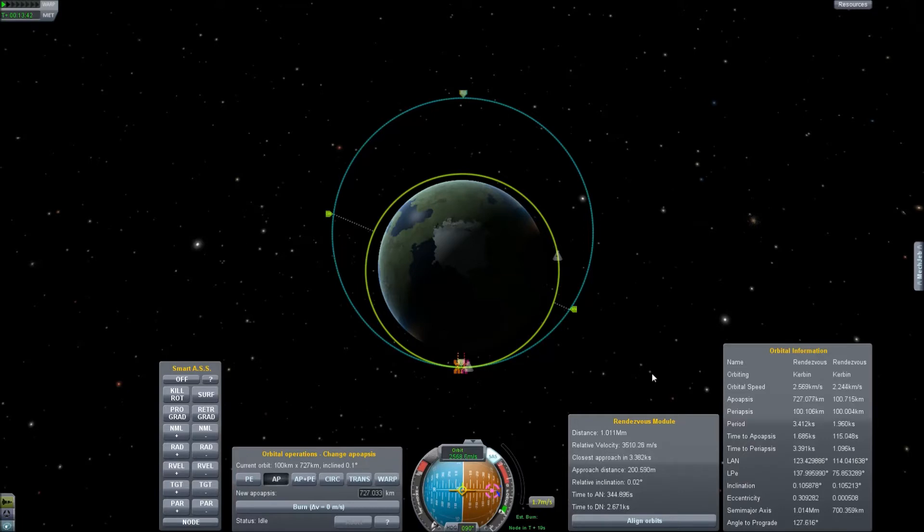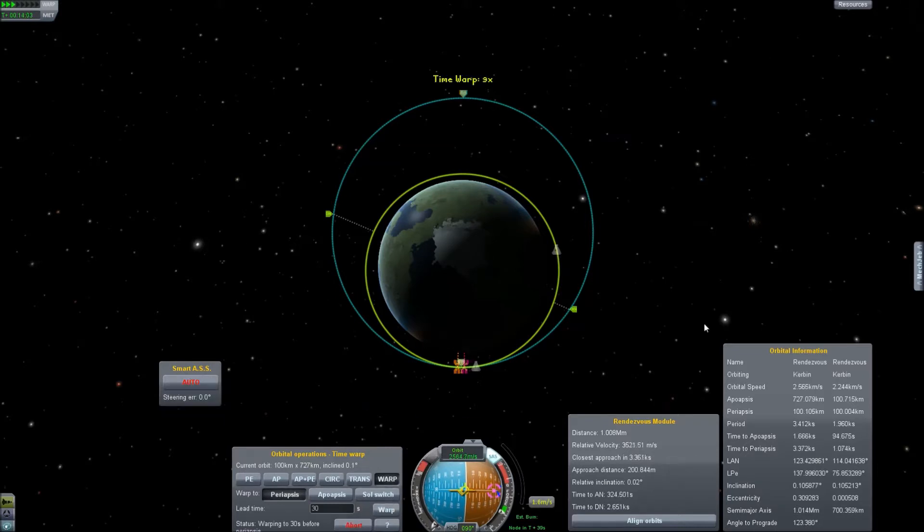As you can see, we'll be about 200 meters away when we get to our periapsis. So let's warp over there — 30 seconds sounds good. Let's warp. And when we get back to periapsis, Rendezvous 1 should be right there.